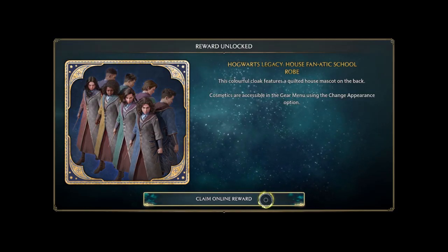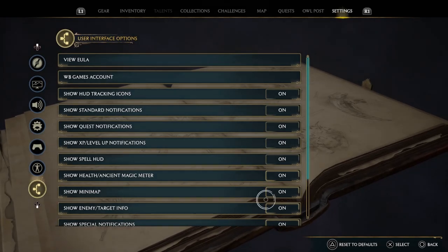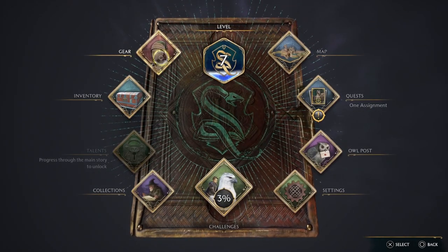Now that we're back in the game, it's going to prompt us to claim our online rewards, which are all going to be vanity items that we can now select in the gear tab.